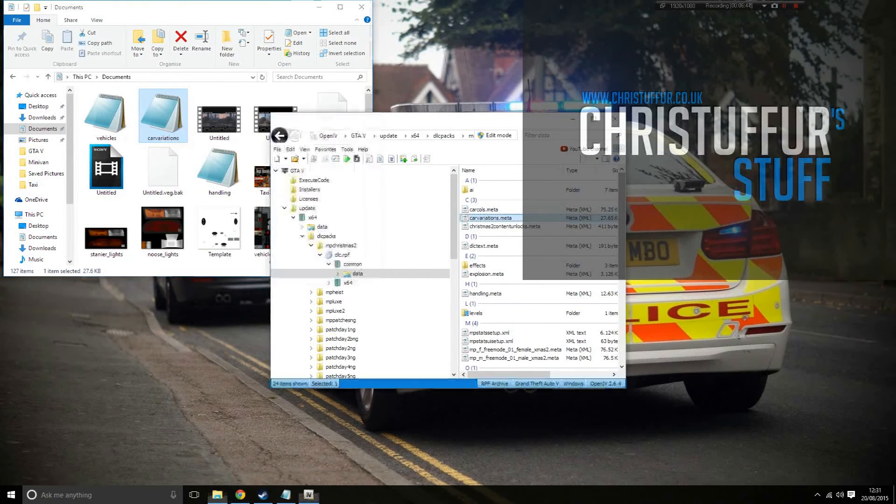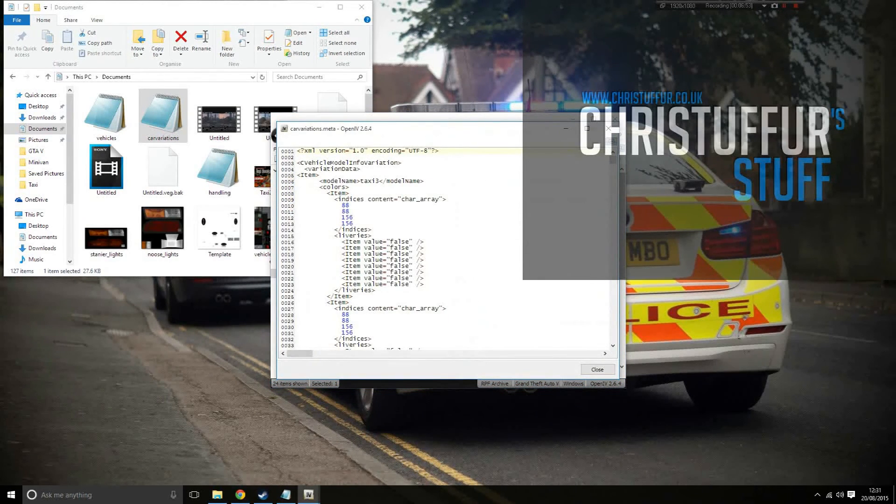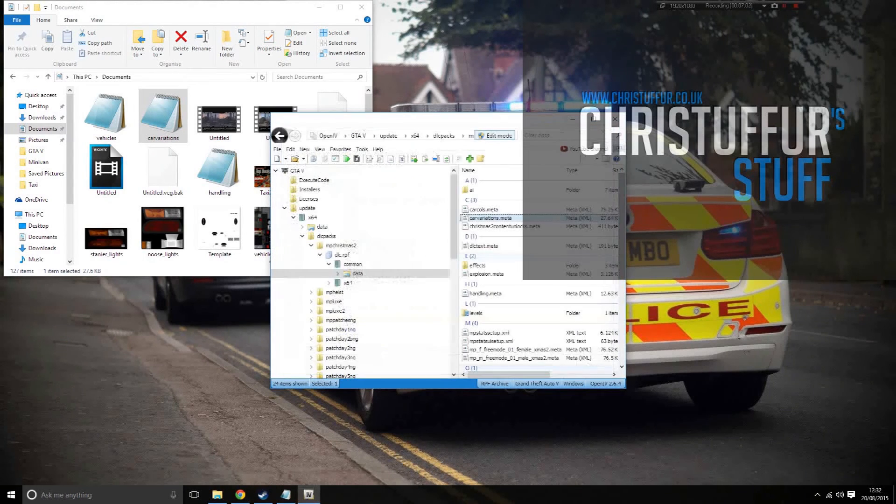Save that once you've done that. Now I'm going to go to OpenIV, enable edit mode, and drag the carvariations.meta back in. That should now be updated — I can open it to check. There we go, that is updated. You don't have to do anything special after this — just launch the game and you'll be set. I'll show you a clip now of the car spawning in the game so you'll be able to see if it worked.